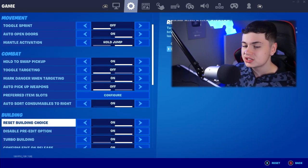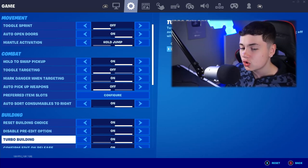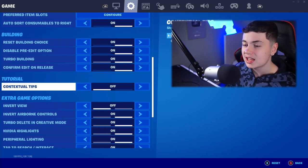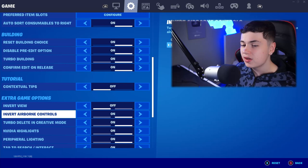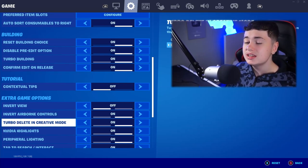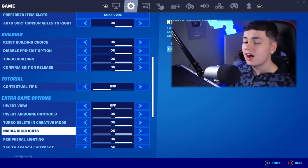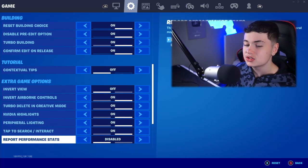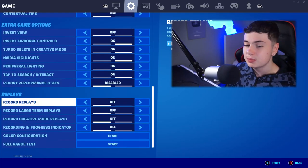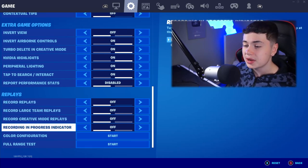For building: reset building choice on, disable pre-edit option on, turbo building on, confirm edit on release on. In extra game options: invert view off, invert airborne controls on, turbo delete and create mode on, NVIDIA highlights on, peripheral lighting on, tap to search or interact on, report performance stats disabled, and all record replays off.